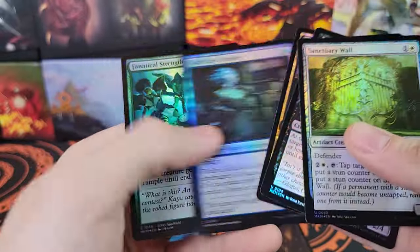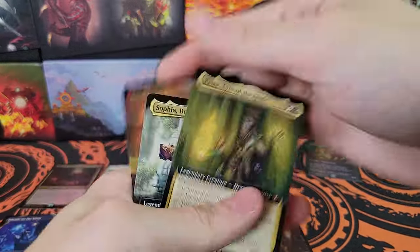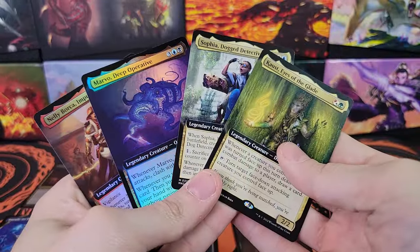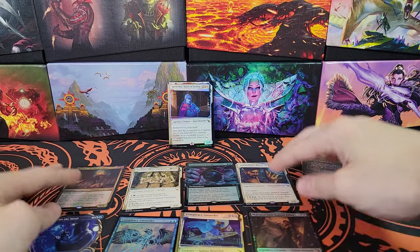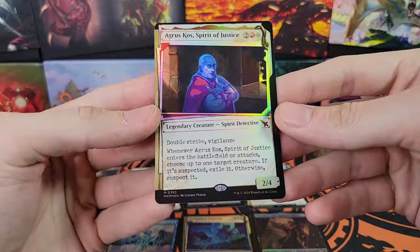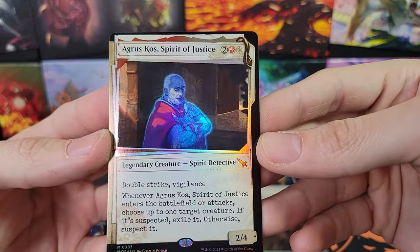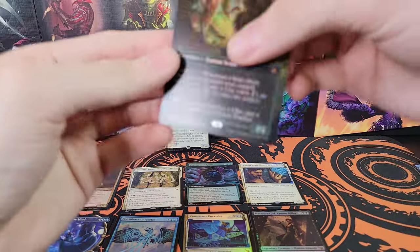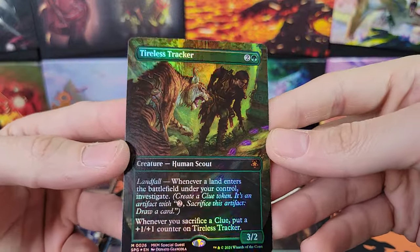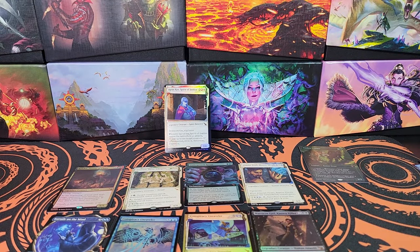All right, just commons and uncommons now. So a total of four Commander Mythics, two of them foil - the most I've gotten out of a box so far. Four Mythics for Commander, eight Mythics total, and then our ninth Mythic for the regular set is an Invisible Ink - very cool. Agra's cost, Spirit of Justice, very nice. We looked at the condition already. And we also have a Special Guest, Mythic Special Guest Tireless Tracker, very nice. That was not a bad box. The Invisible Ink card was a Mythic, so yeah - very nice box, I'll take it.